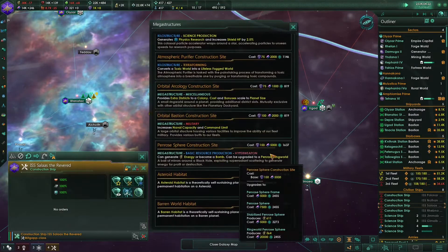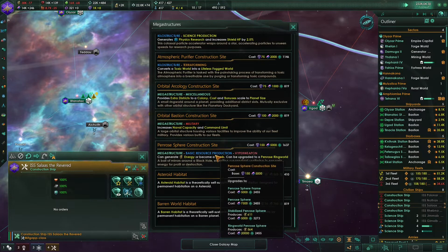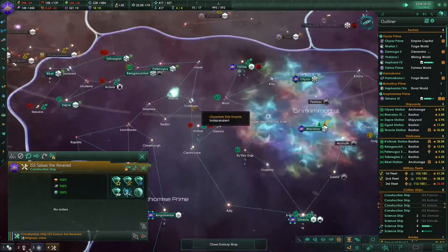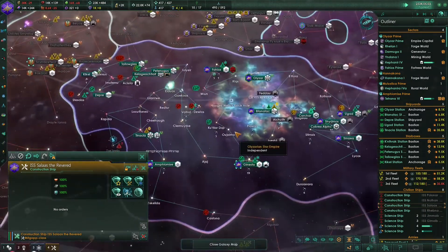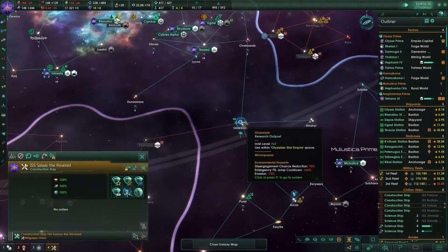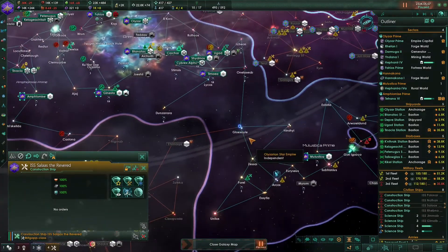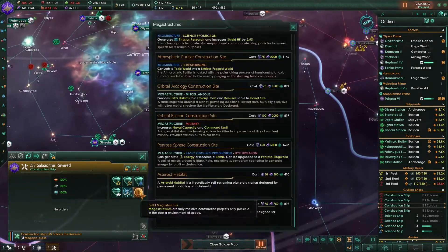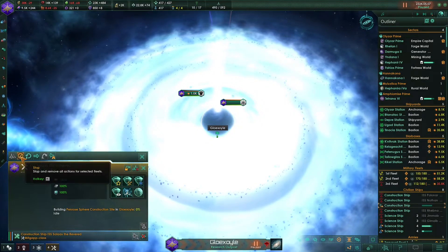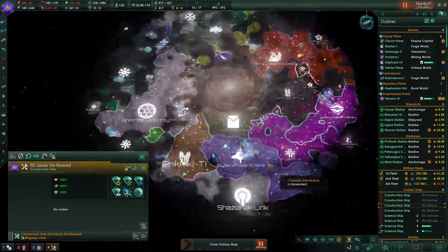Let's build this Penrose sphere - why not? It requires a black hole though and we only have this one black hole over here. Or maybe we can actually build it in this system - I don't know if it counts though. I think it's a microquasar. Can we do that? We actually can! That's really nice.